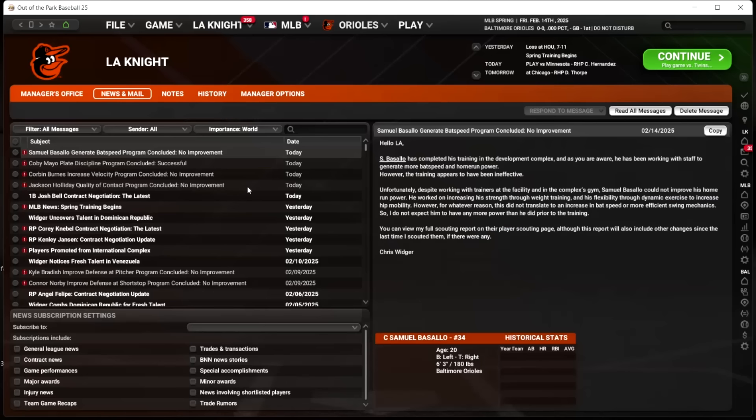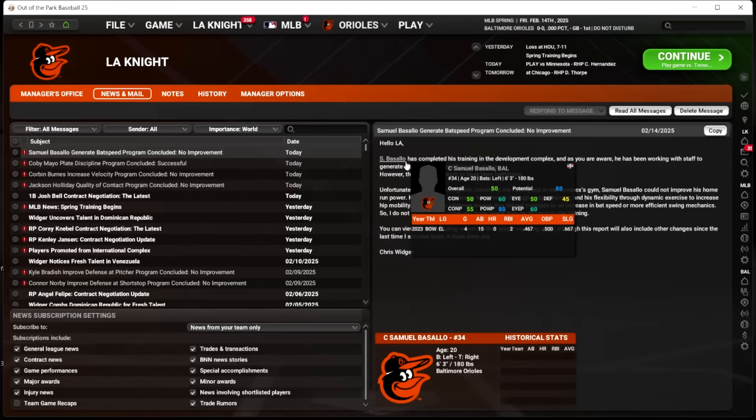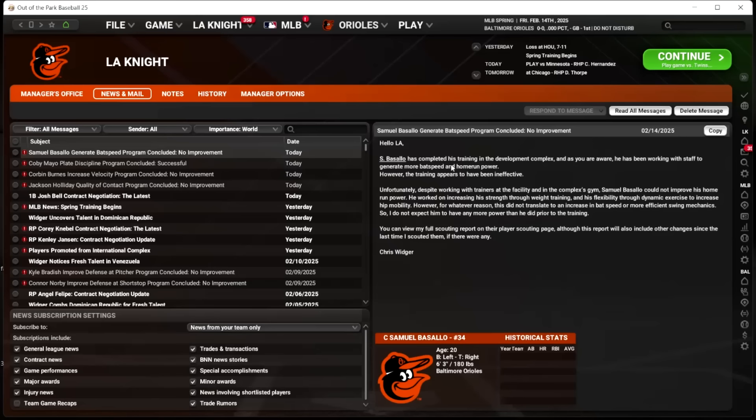I really want to play as the O's this year because Basayo, Mayo, Gunnar, Jackson — I've been following these guys for so long. It's so nice to finally have the Orioles' tanking and money-saving period pay off for them on the baseball field. And John Angelo sold the team.